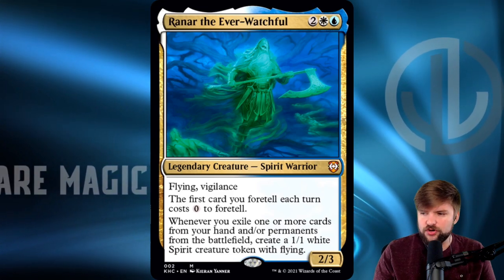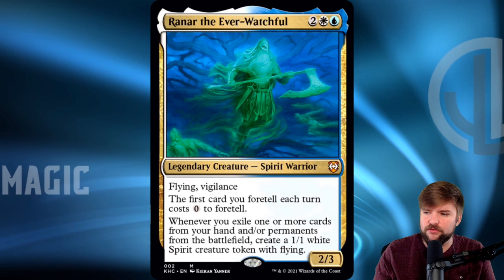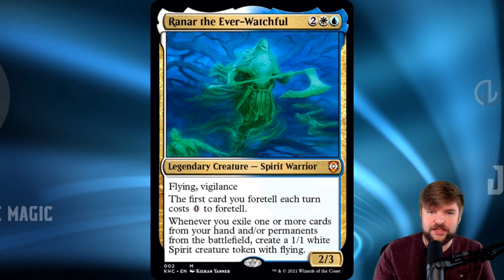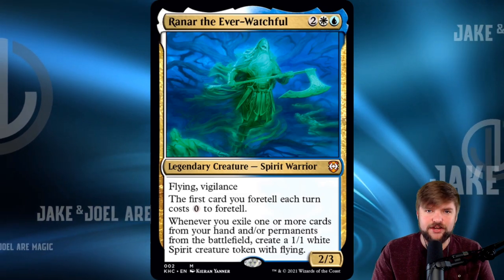So the three ways that I would build Raynar the Ever-Watchful: for the strong way, let's go into a foretell deck and lean into the mechanic itself. For fun, let's build a Spirit deck and take advantage of the fact that we're going to be making a lot of 1/1 Spirits. And for the mean way, we're going to blink stuff that's already hit the battlefield and exile cards from our hand.